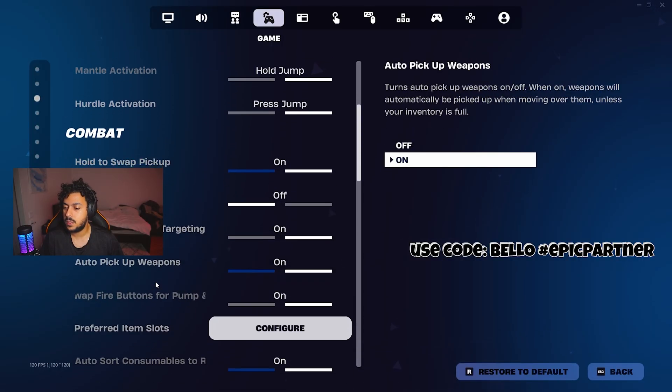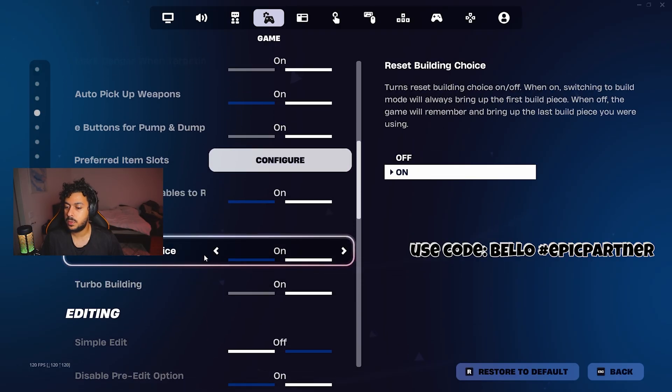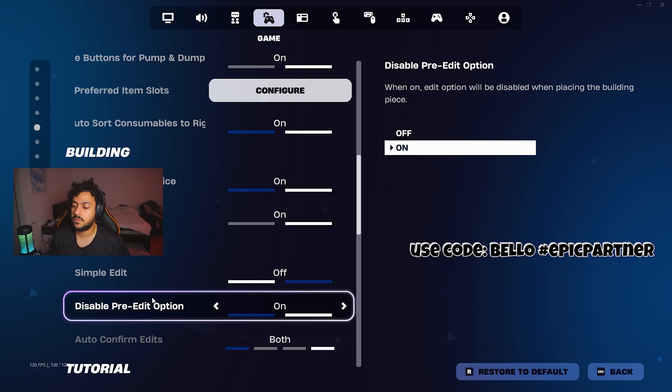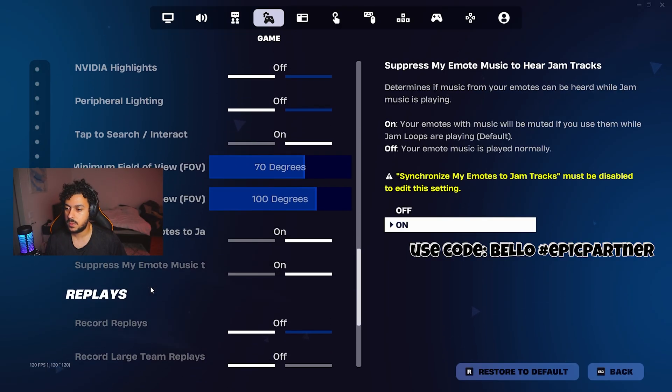And that's pretty much it. Auto pickup weapon is on. Reset building choice is on. Turbo building is on. Simple edits off — if you're new to edits, you might try with simple edits, I heard that is also very helpful. And then auto confirm edits is on. After that, everything is pretty much default.